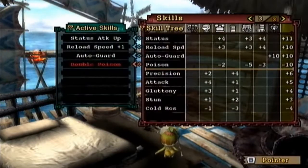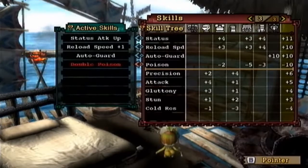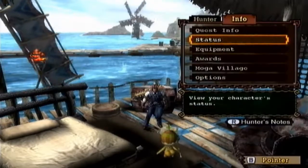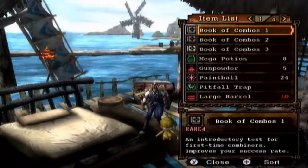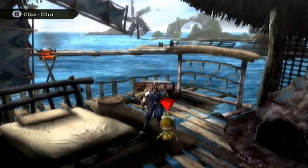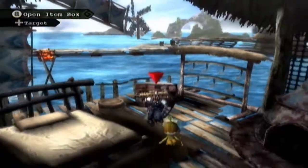I thought I had scatterfish; I guess I haven't gotten that yet. This is the set that I'd be using. The jaggy armor really does nothing except for defense. The badommer armor gives you status attack up, reload plus one, reload speed plus one, and you get auto guard from the auto guard charm that I have on, because I don't really have any other good charm at the moment.